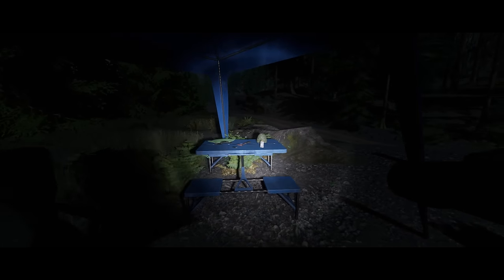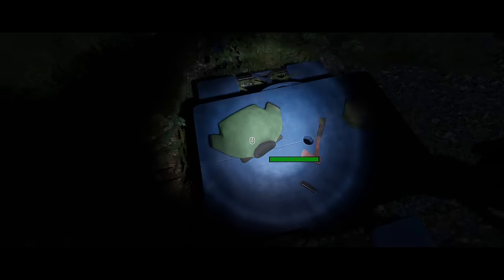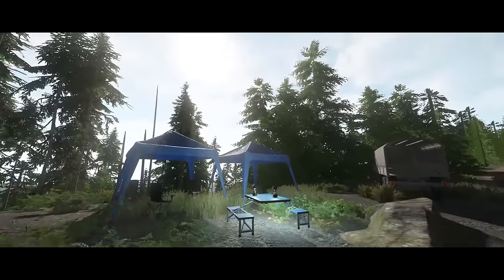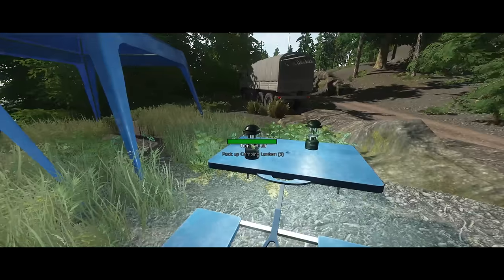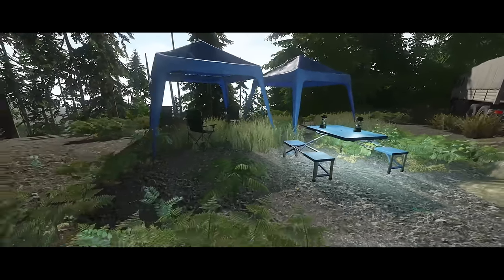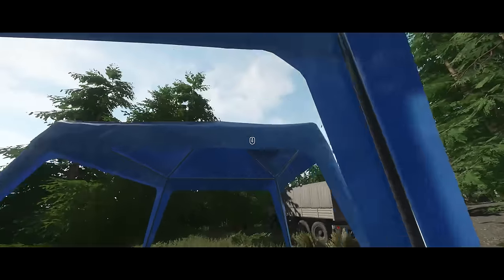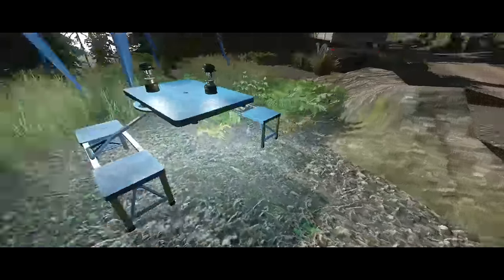I just put down some stuff on the camping table to show it off — it looks good. They added camping lights too, and you can turn them off and on by scrolling on them. I found some camping chairs and another camping canopy. It looks quite good.